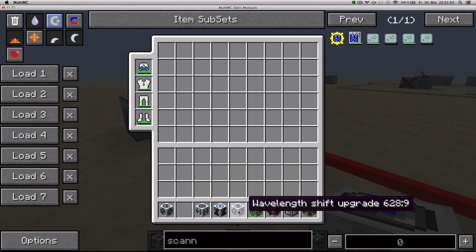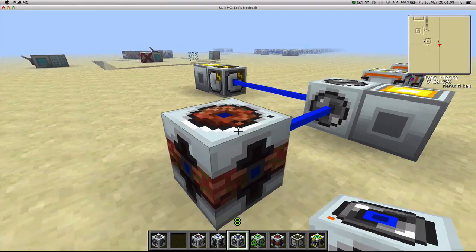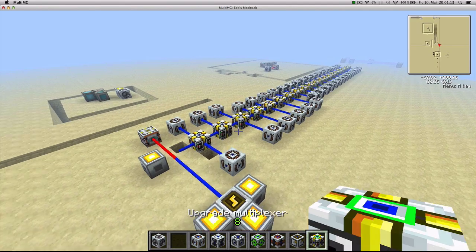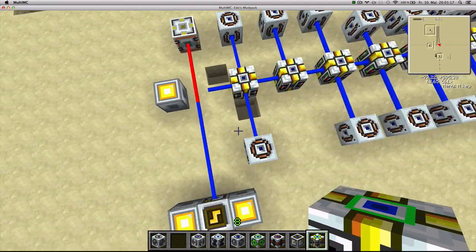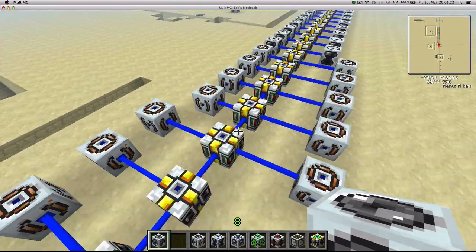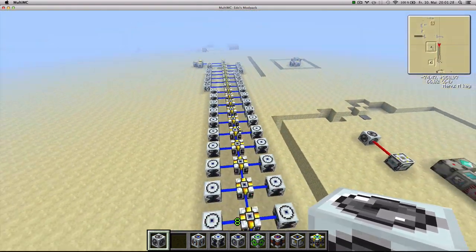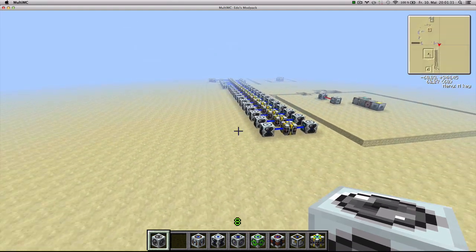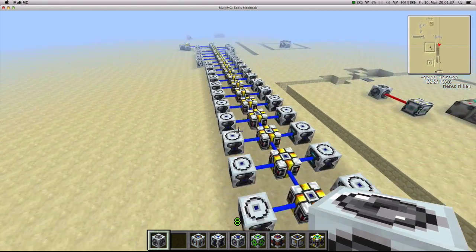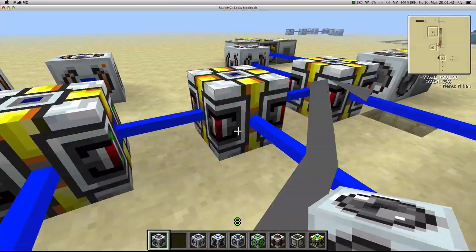Finally, you might have noticed that you've got a lot of upgrades but not a lot of sides. To solve that, you've got the upgrade multiplexer. The upgrade multiplexer is able to accept upgrades from its sides and then transmit them to the Tesla coil. So I'm applying all of these distance range upgrades and you can see the huge range the Tesla coil has — it's attacking me even though I'm incredibly far away.